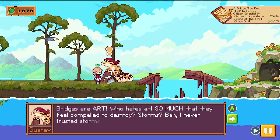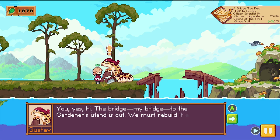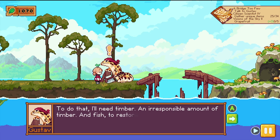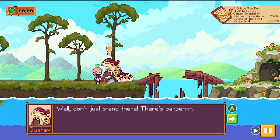You'll do quests for the different spirits in this world, each a unique character that really feels alive. My favorite is Gustav, the gecko artiste. How does he manage to be so arrogant while still being charming? I feel like he should be insufferable, but I just love him so much.